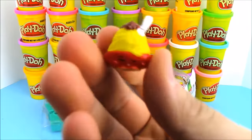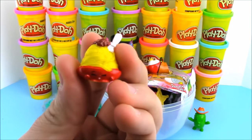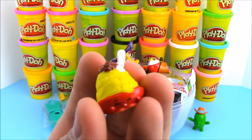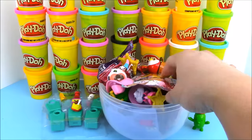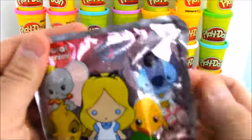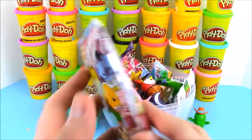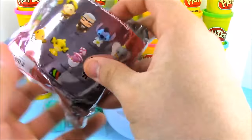Our mystery Shopkin is Nettie's Spaghetti! Next we have a really cool blind bag — these are Disney's keychain figural key rings. These blind bags are so awesome; this is series three with a bunch of different Disney characters to collect. Let's see who we have in this blind bag.